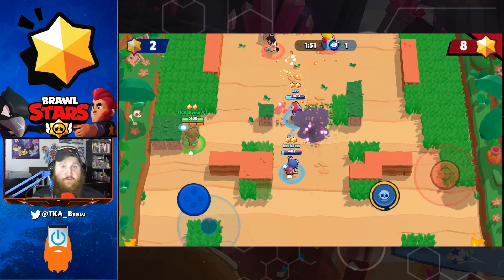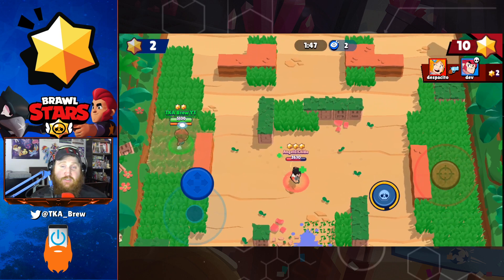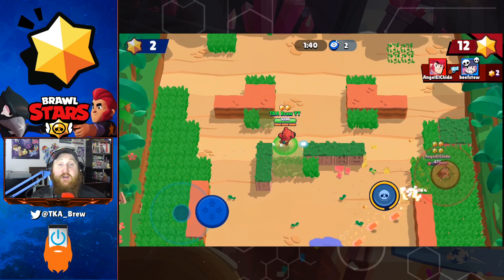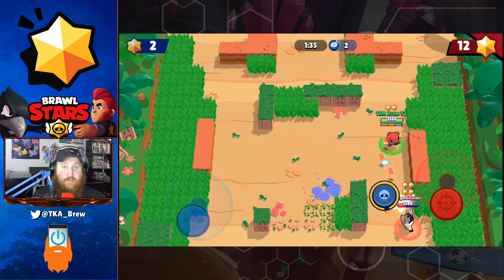Bounty is very hard for close range brawlers currently inside the meta. But as long as there's cover and bushes, she can pop out and do some damage. With her bear used as a shield or to chase people in certain directions, Nita is very good to be partnered up with longer range brawlers.